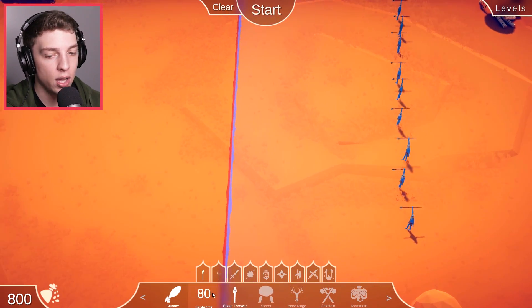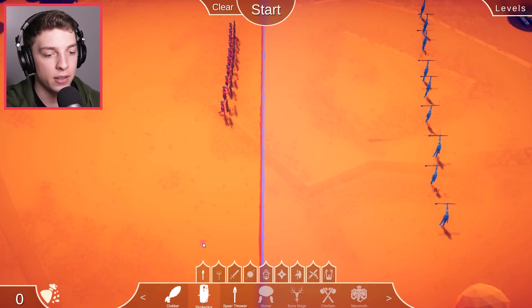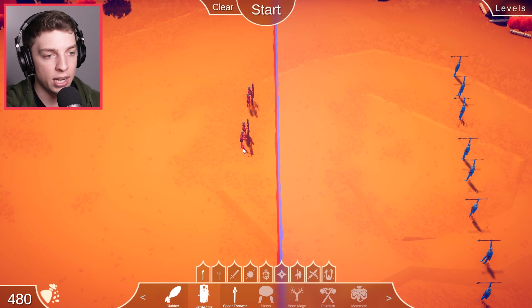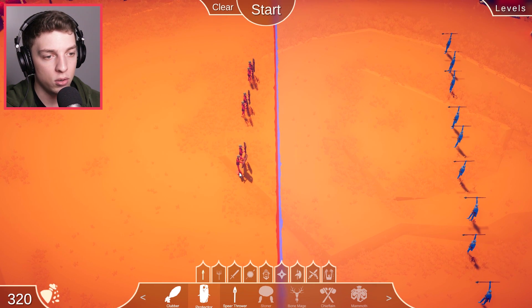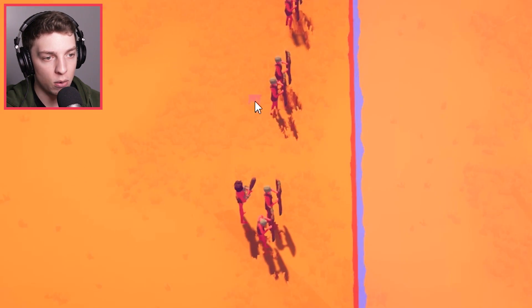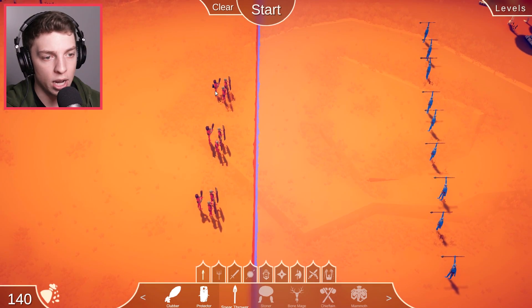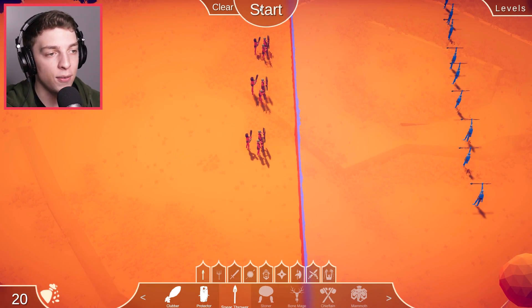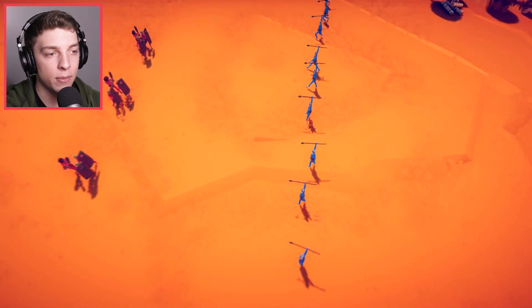Level number two. We have a ton of spear throwers this time. So in response to that, we're going to create a couple of protectors in a couple of little units. And then supporting those, we're going to have a clubber each. We can't afford it there, so we're going to have one per. And then we're going to put a spear thrower at the back — just in case any of them survive, we'll be able to clear them up.